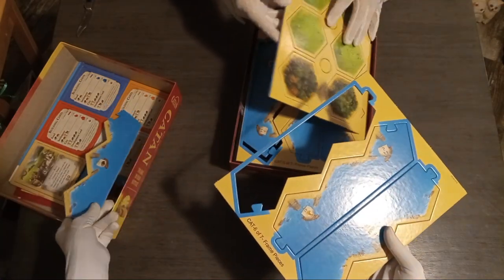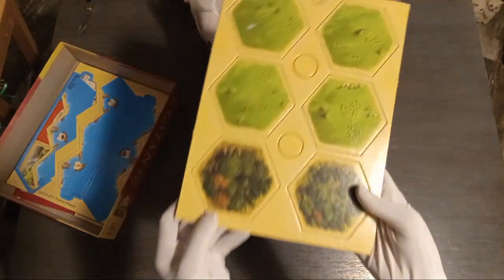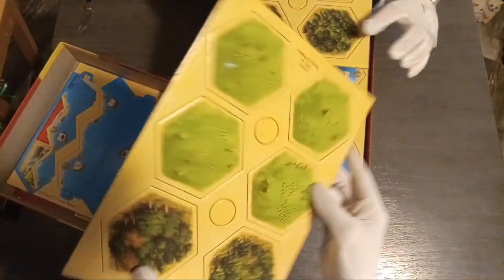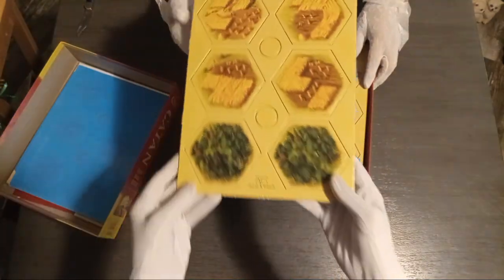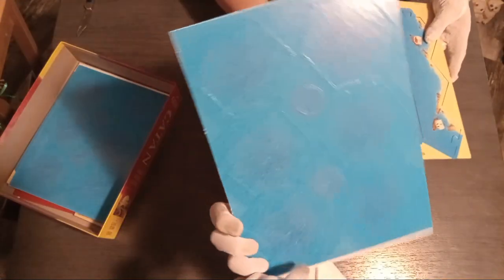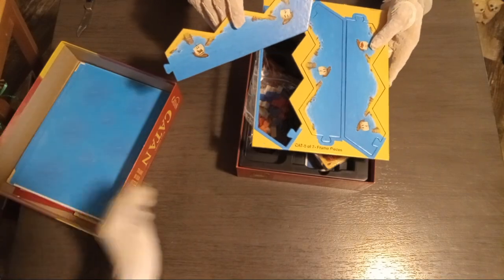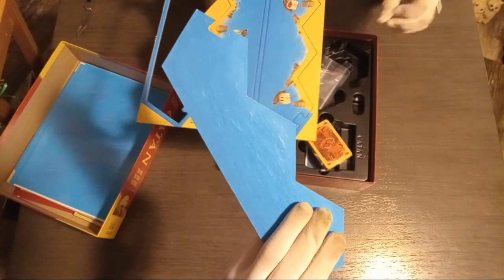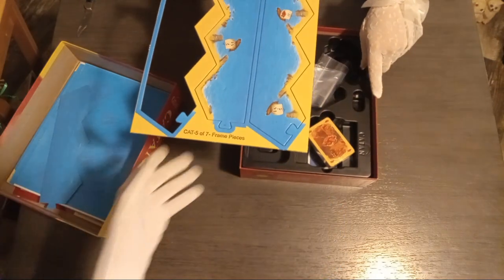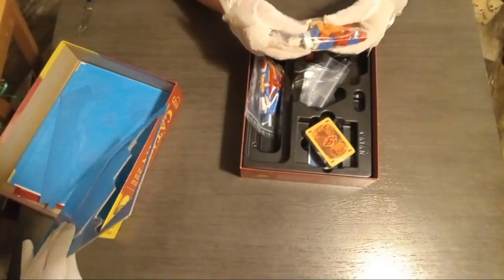So you have to pop all this stuff out. And then there's more. This is forest, grain, the grass that is for sheep — your different resources that you can get. So you paid, like, $60 for a bunch of cardboard? It's like $45 or $48, I can't remember. So you paid nearly $50 for just a bunch of cardboard?